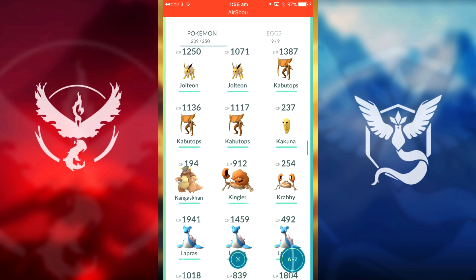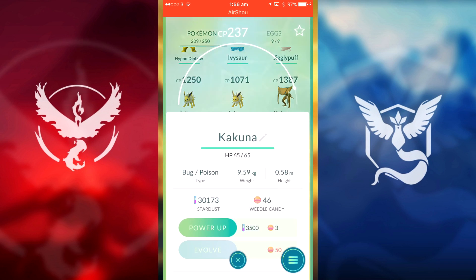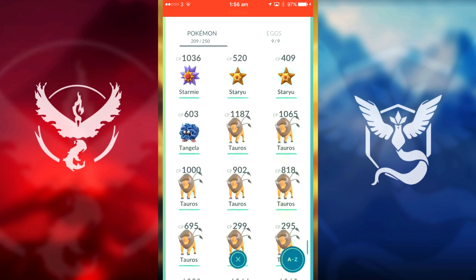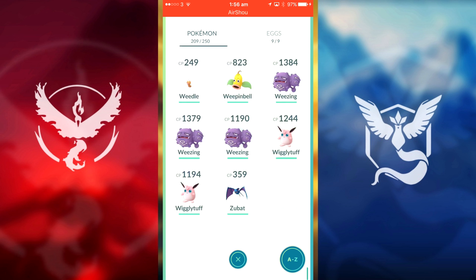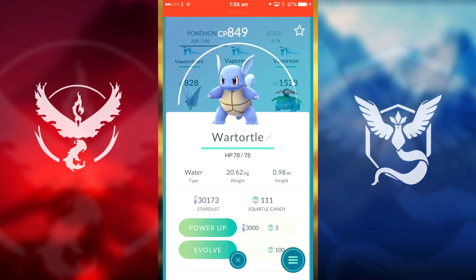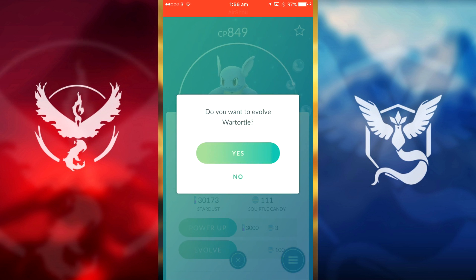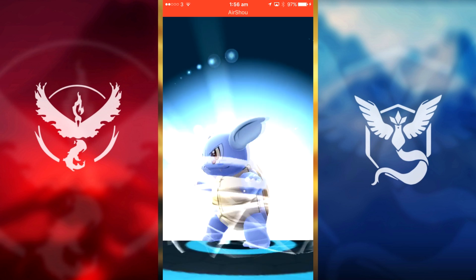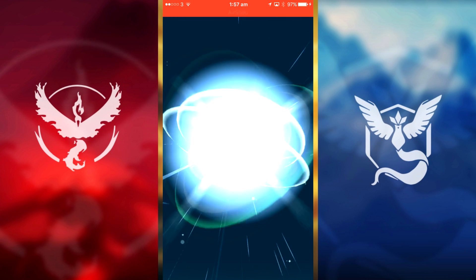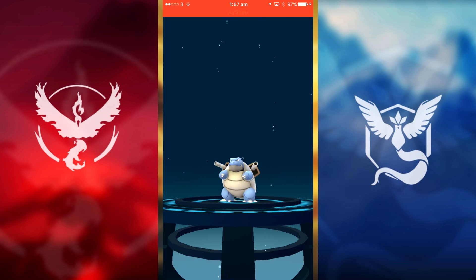1300 — not bad. What else can we evolve? We can do the full evolution chain with Caterpie to get it into a Butterfree. We can also evolve a Zubat. We've got two Jigglypuffs. Wartortle — we have enough candies to evolve that. We're going to evolve this into a Blastoise, hopefully a really high CP Pokémon, maybe 1700. There he is — our Blastoise!